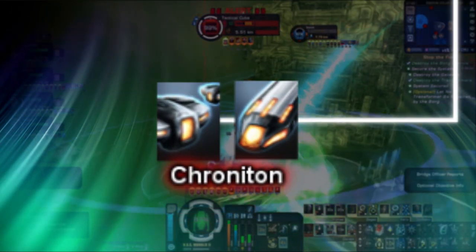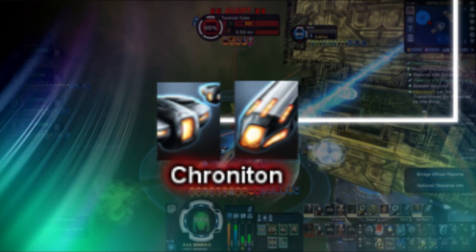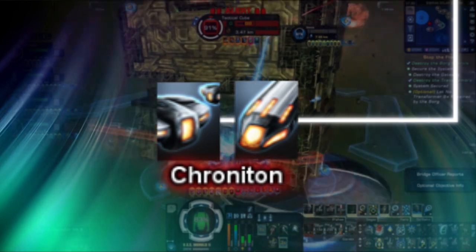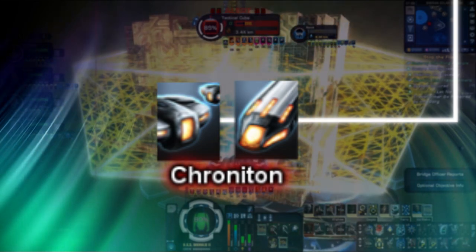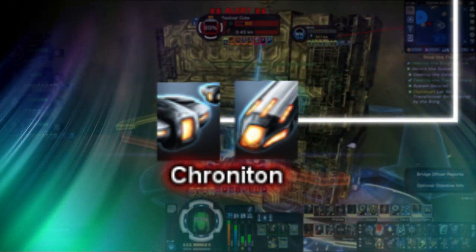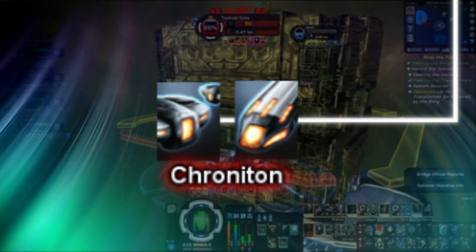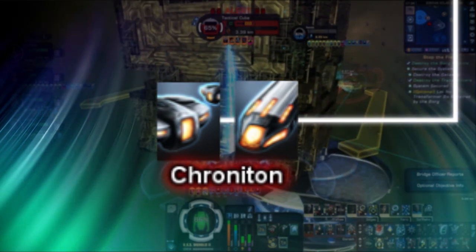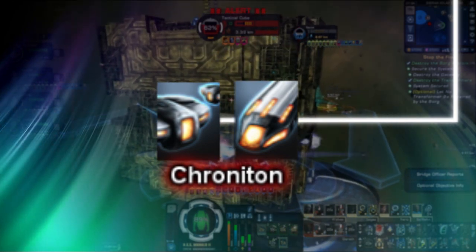Up next are chroniton projectiles. Consider yourself special if you either use or have seen these used in high-end gameplay before, as chroniton projectiles are usually the least used type by players in game. Their stats are the main reason for this. Chroniton projectiles have some of the longest recharge times — their torpedoes are set at 10 seconds and their mine launchers at 20 seconds — not to mention their damage is below average compared to other types. The special proc they carry is to have a chance to significantly reduce the flight and turning speed of an enemy: a 33% chance for torpedoes and an 80% chance for mine launchers. Chroniton projectiles are somewhat of a yellowish white color, with interesting effects on their travel and explosion, which makes the fact they are rarely used all the more sad.